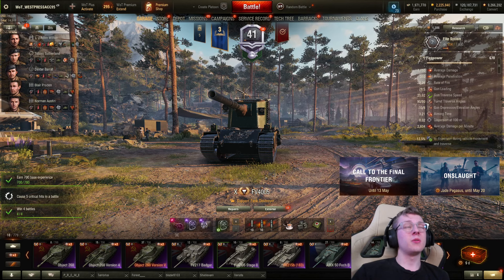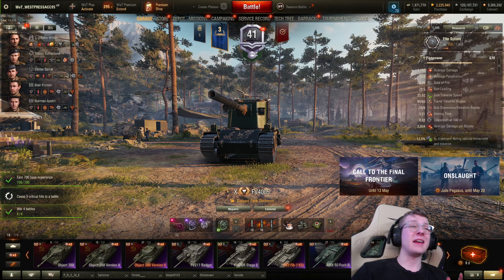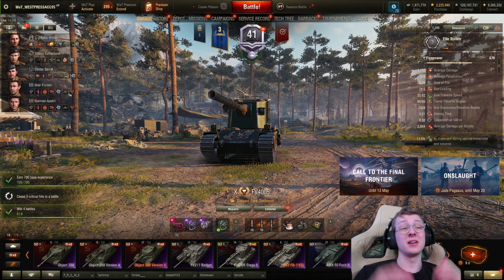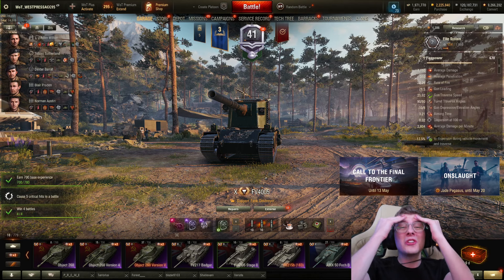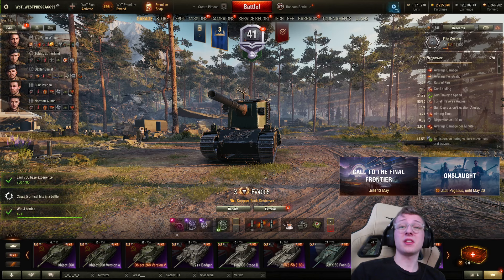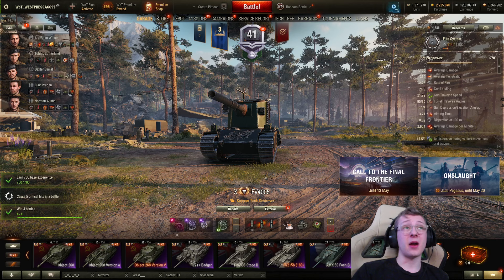I think the worst decision Wargaming ever made was allowing High Explosive to pen through spaced armor. Let's take the 183 and 4005 — two of the most toxic vehicles in the game — and now give their High Explosive the ability to cut through your spaced armor. What are you thinking? Yeah, the 4005 is kind of insane. Personally, I believe not only is it toxic, but in a good player's hands, kind of overpowered.